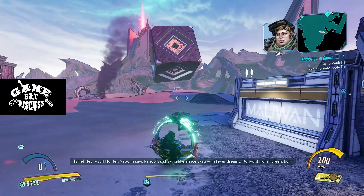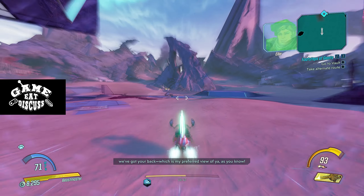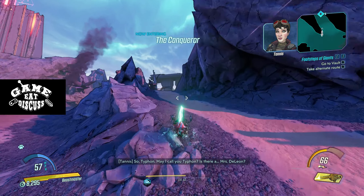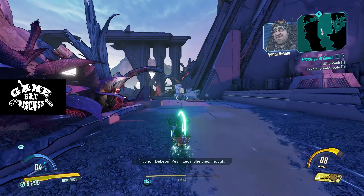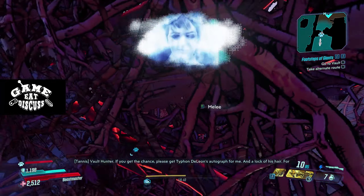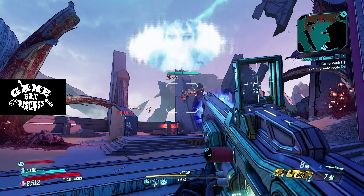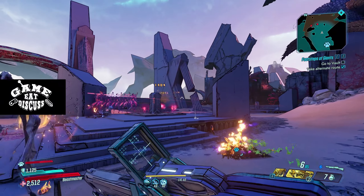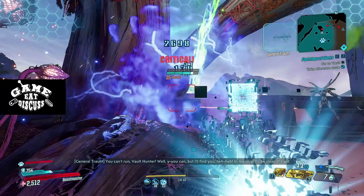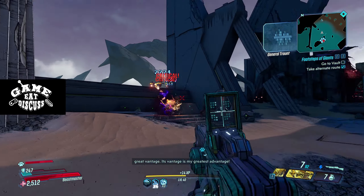We're gonna go for our vehicle. Vaughn says Pandora's shaking like an ice skag with fever dreams. Typhon — may I call you Typhon? De Leon. Yeah, later she died though. I am so sorry for your loss. Vault hunter, if you get the chance, please get Typhon De Leon's autograph for me. This will rip through these guys like butter — they're all shields. Whenever you can't target anything with Fl4k, just unleash racks and they go kill something.